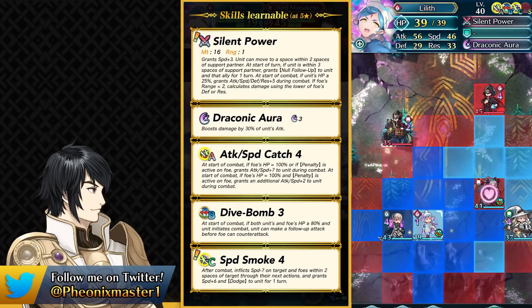It doesn't matter where her support partner is — she can just teleport all the way across the map and actually teleport to 2 spaces of the support partner, compared to 1 space which she could do before in her normal version. And if she's within 3 spaces of her support partner then she can give herself and the support partner null follow-up as a visible buff.